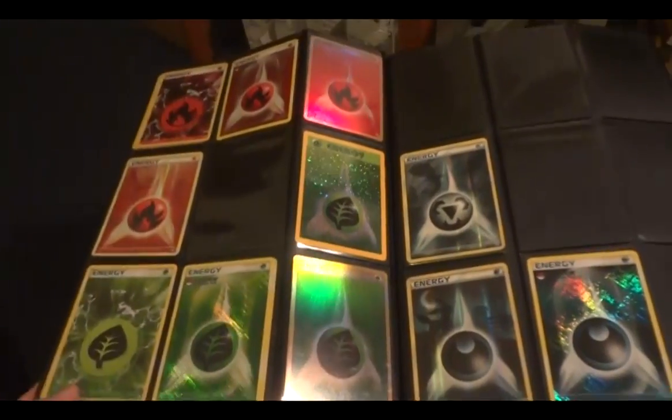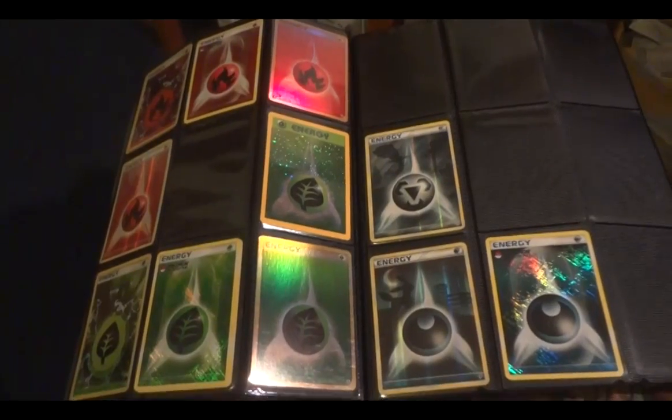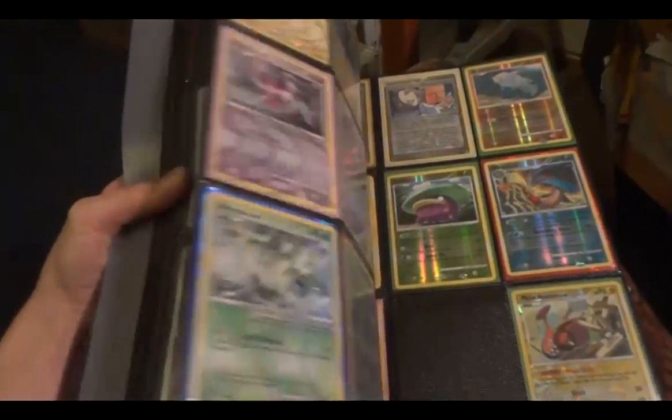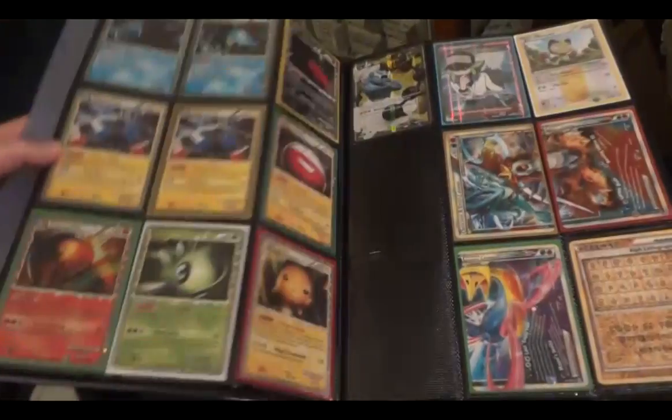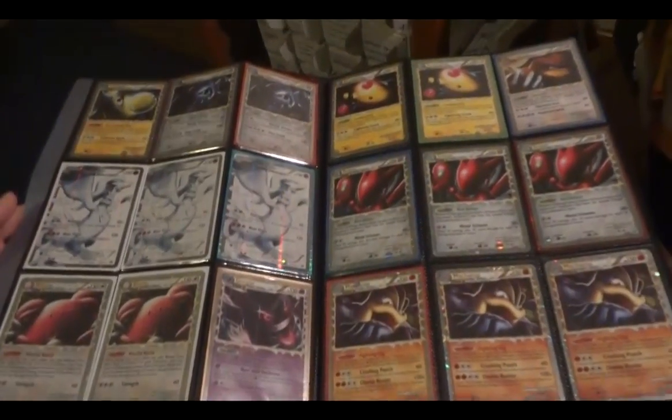Here are a few more holo energy, and that's all I have for my ultra rare trade or sale binder. Again, only trading for cards on my wants list, and if you're interested in buying a card just PM me what you're interested in and what you're offering for it. Thanks for watching!